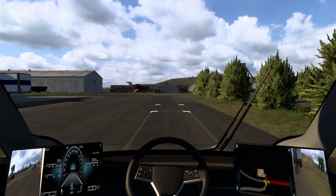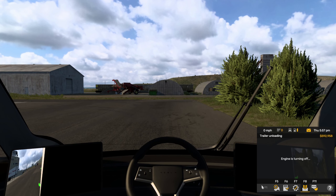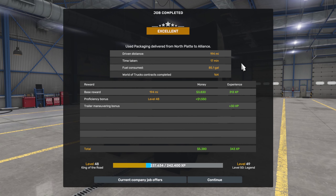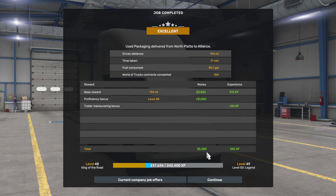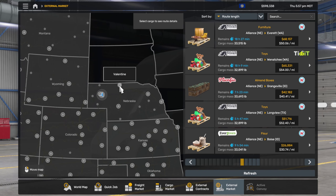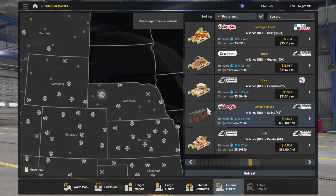Pulling in right here — pulled up a bit too far, but got it. Set the parking brake, kill the engine, and let's have them unload us. That was fast! We drove 194 miles in 17 minutes of game time, consumed 85.1 gallons of fuel — not really, since it's an EV — earned 5,380 dollars, and got 343 XP. So far we've delivered to Valentine, North Platte, and now Alliance.